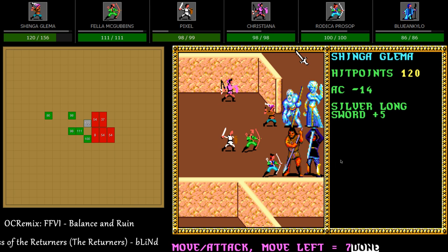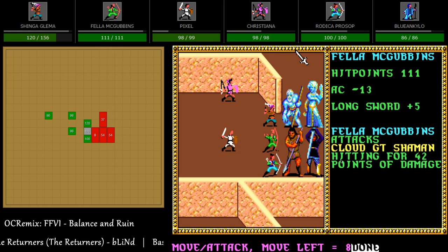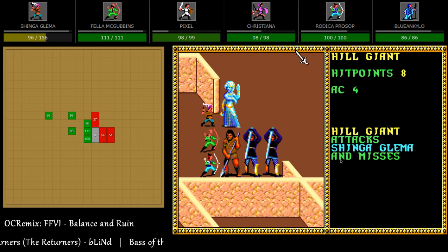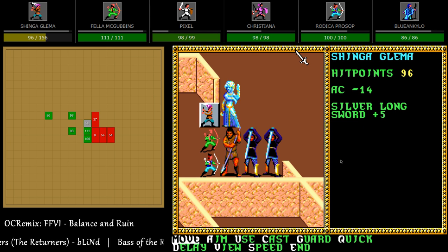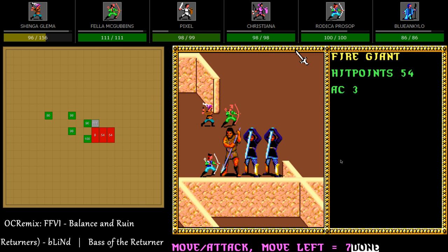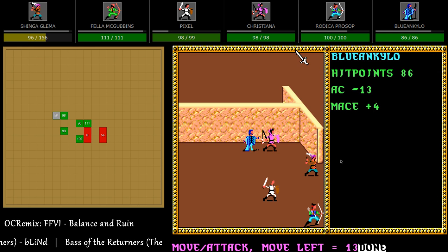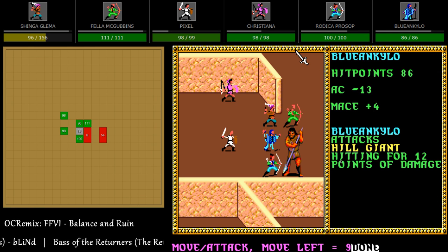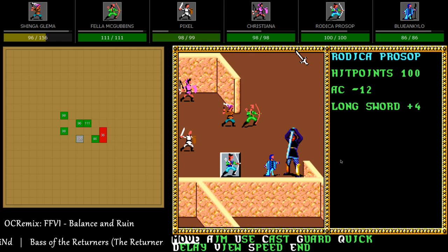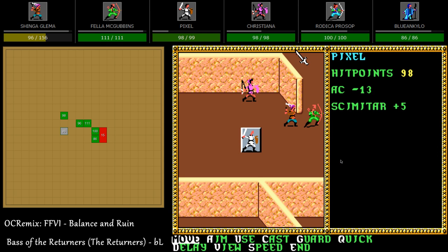They started adding epic feats — or something like that, someone can correct me — where you needed to be level 20 just to learn them in the first place. They started putting more content in for really high-level groups. In these old games there's not much content — the best you can do is get a few new spells at level 15, 17, and so on.